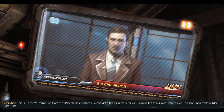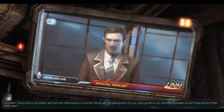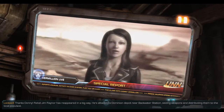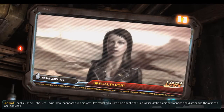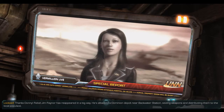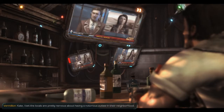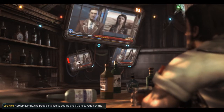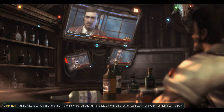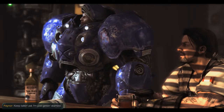For now, first video, I'll skip those — I don't like the copyright issues kind of thing going on. This is Donnie Vermillion, live from the UNN Studios on Core Hall. We've got a breaking story for you. Let's go live to our own Kate Lockwell on the fringe world of Marsara. Thanks Donnie. Rebel Jim Rayner has reappeared in a big way. He's attacked a Dominion Depot near Backwater Station, seizing weapons and distributing them to the local populace. I bet the locals are pretty nervous about having a notorious outlaw in their neighborhood.